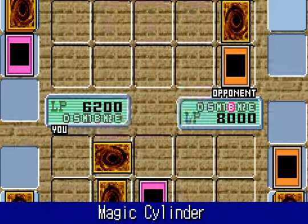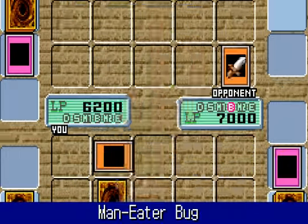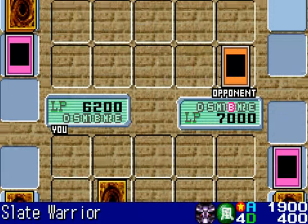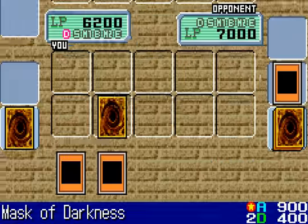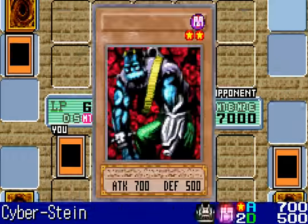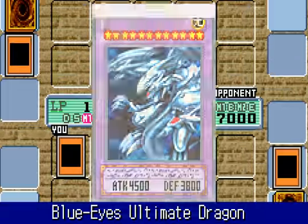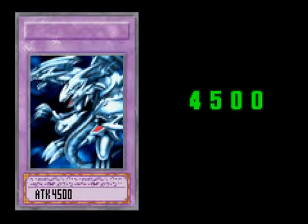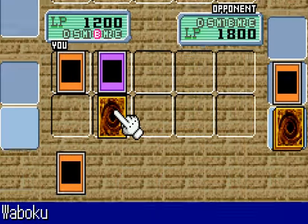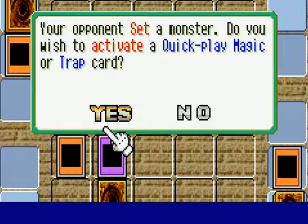I think now I'll use Magic Cylinder. Seven Tools of the Bandit. Well, at least I can destroy that monster anyway. No traps — that gives me an opening, one that I've been looking for for a long time. This could be very risky, considering I'm down to 1,200 life points. But anything to get myself ahead. Now it's looking really close. I got Mask of Darkness to bring a trap back. Oh good, that was a monster.